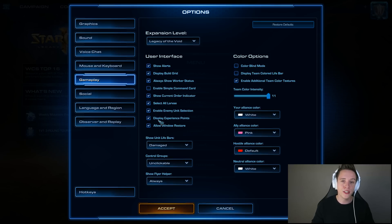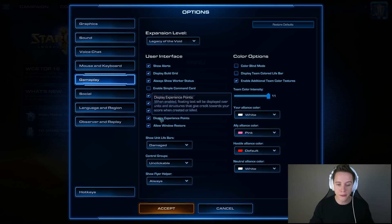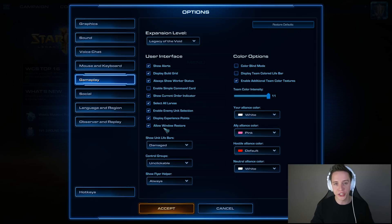We also have the experience points display. Now, this may seem like unnecessary clutter, but the issue is that oftentimes through the fog of war — even when the screen is dark — you can still see if you managed to kill someone or something in the game. So displaying experience points actually does help out in that regard. And allow window restore is basically a little restoration that happens if a game starts and you've got the game minimized — no particular reason to turn this off either.